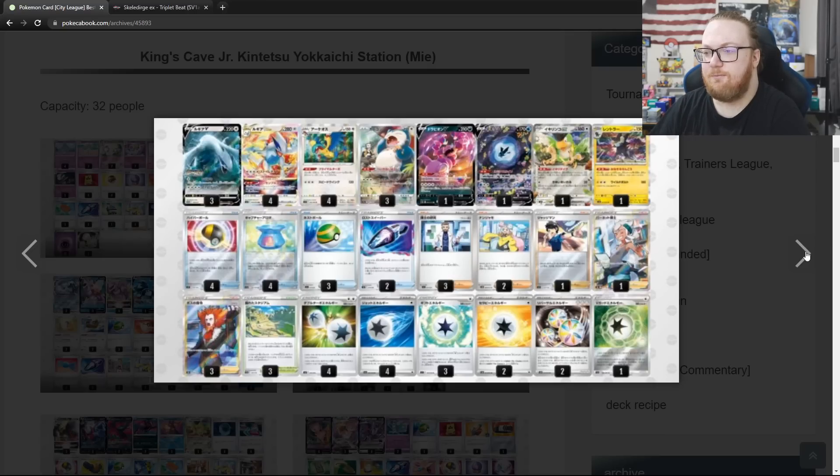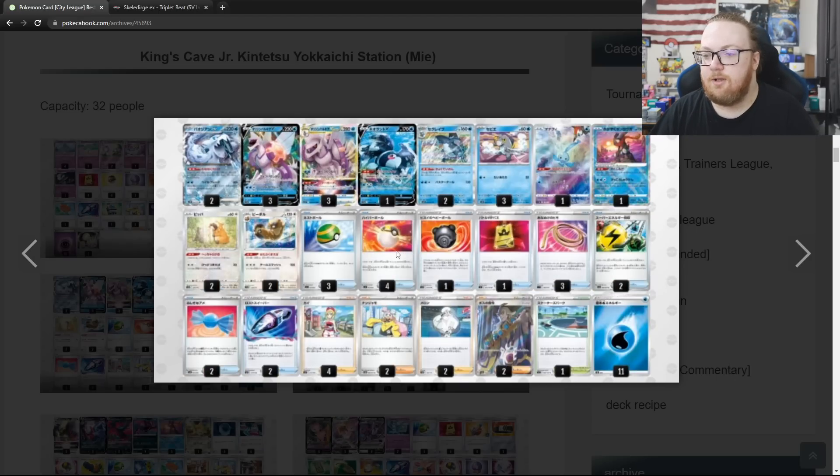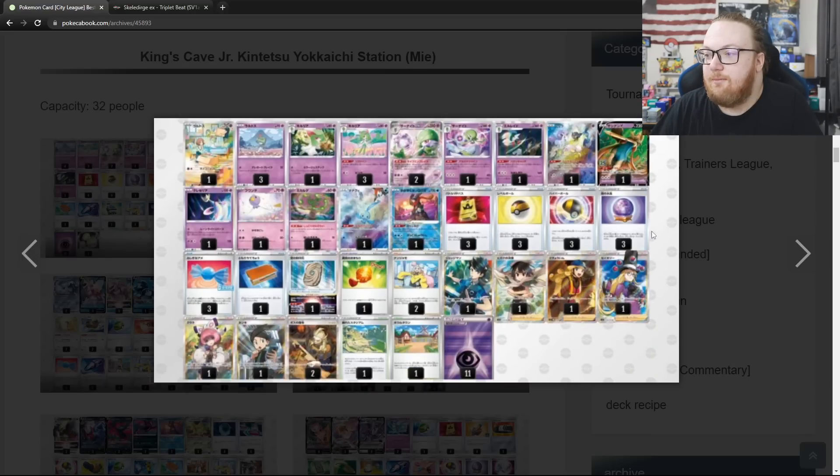2nd place was Colorless Lugia with some Reversal Energy and Luxray — the Luxray you can play directly onto your bench if you're behind on prize cards, and Reversal Energy goes well with that. Then we've got a Palkia V-Star heavy Chien-Pao deck with a 2-2 Baxcalibur and 2 Rare Candies, a full set of 4 Irida. Those Iridas are so good — you get your Palkia or your Baxcalibur plus Rare Candy. Seeing 3-3 Palkia V-Star in the Chien-Pao deck is new to me.